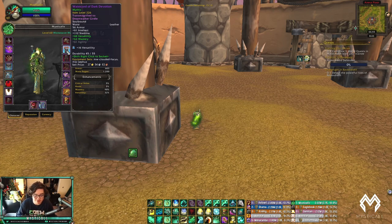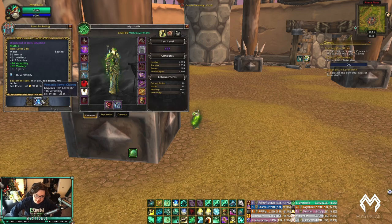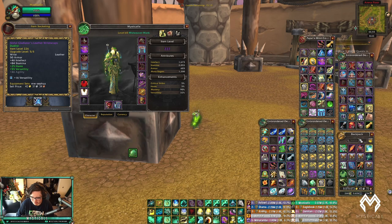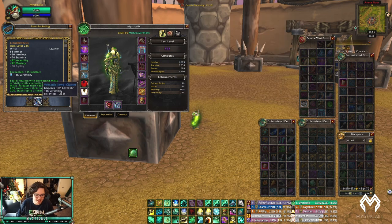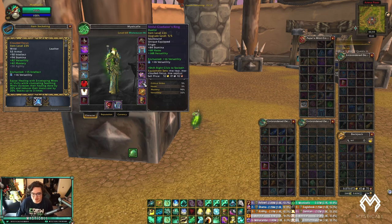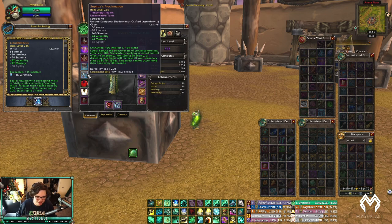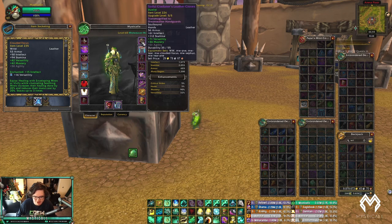Verse/Mastery is your priority on gear; if there's no Verse/Mastery, go Verse/Haste. For enchanting and gemming, you want full Versatility. When you unlock gem sockets with domination gear you want Versatile Jewel Cluster — that's 16 Versatility — in every socket, including on your legendaries like Clouded Focus on your wrist. Ring enchants should be Versatility. For your weapon enchant I found Celestial Guidance to be the best. There's also a cloak enchant for 30 Stamina, and you can enchant your gloves with Agility.